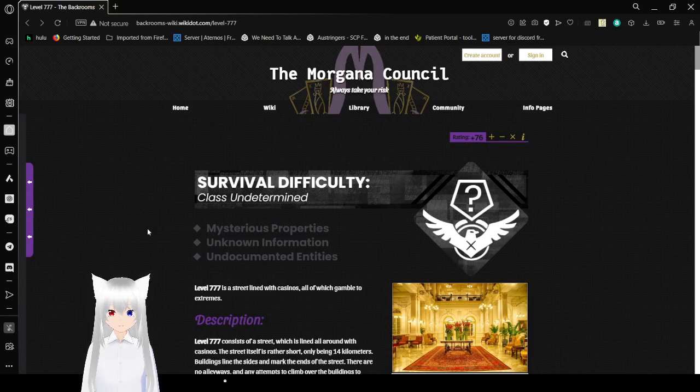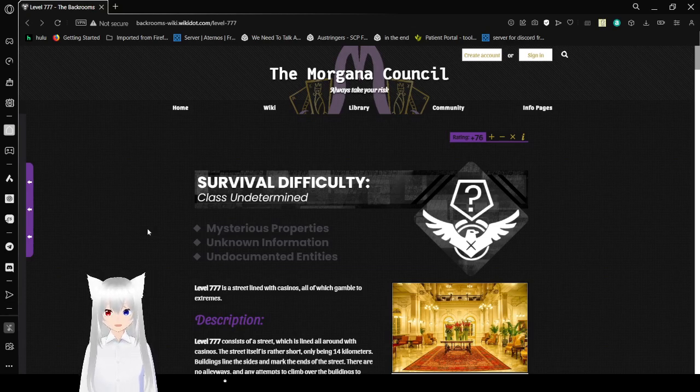Survival difficulty class: undetermined. Mysterious properties, unknown information, undocumented entities. I'm not going to be opening the extra links, because as you can probably tell from here, it's already way too long as it is.